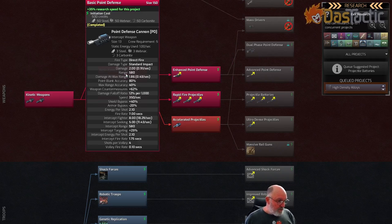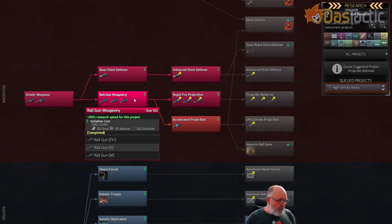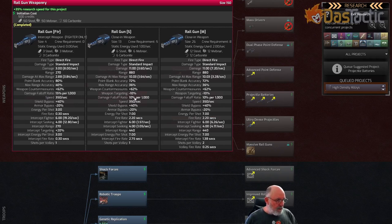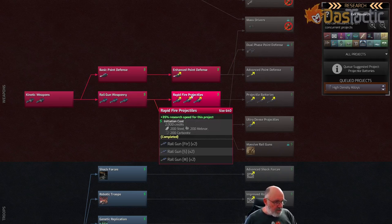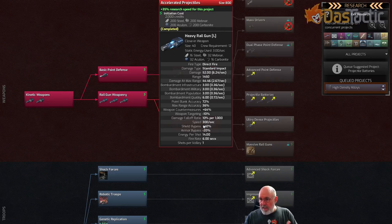The point defense cannon compared to the sentinel beam from the last episode is really not good - I'll do a separate video on point defense. We're really interested in this rail gun area - the small and mediums. Then in version two we have small and mediums again, and another branch at tech level two for heavy rail guns. These are really good because they pack an awful lot of damage per single shot - 52 per shot.